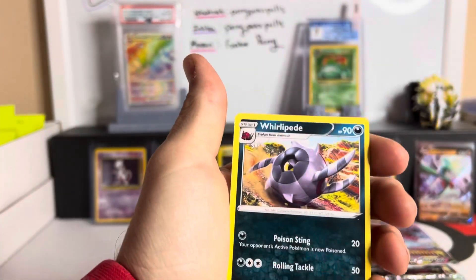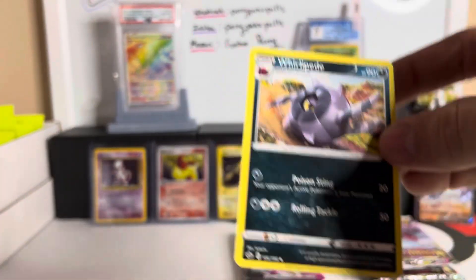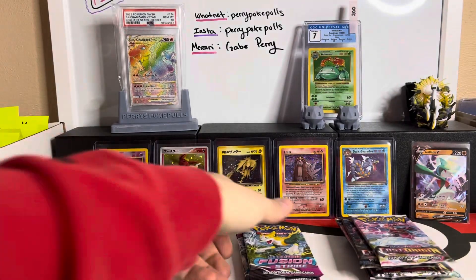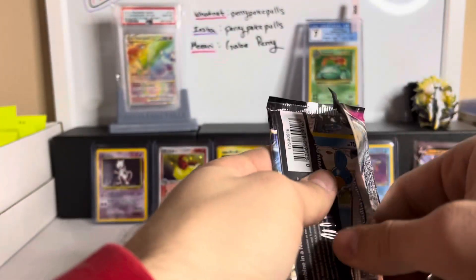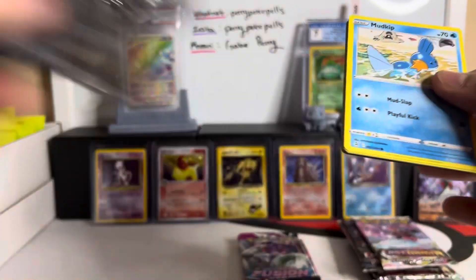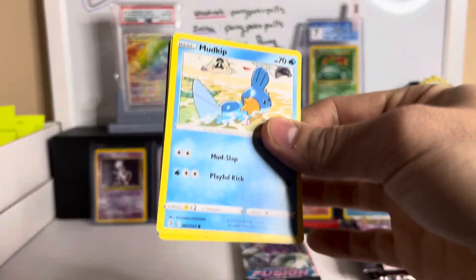Let's hope Fusion Strike does this better. Whirlipede — that's the first shiny Pokémon I found in Sword and Shield, Whirlipede. All right, Fusion Strike — we're looking for the Gengar, that's what I would really like to pull, or the Mewtwo. We do have the Espeon VMAX — if we pull that, awesome, but if not, cool.